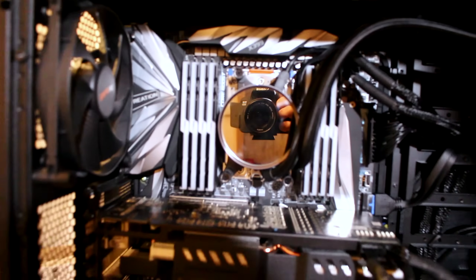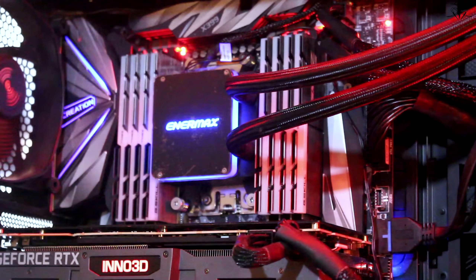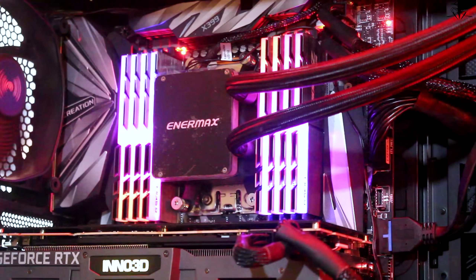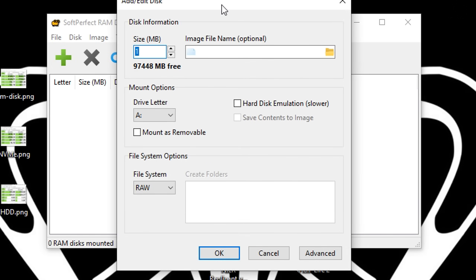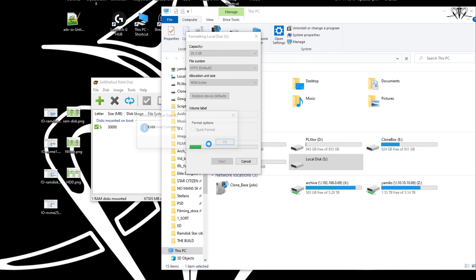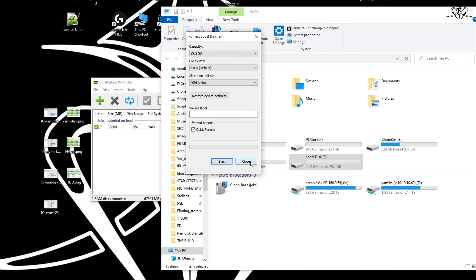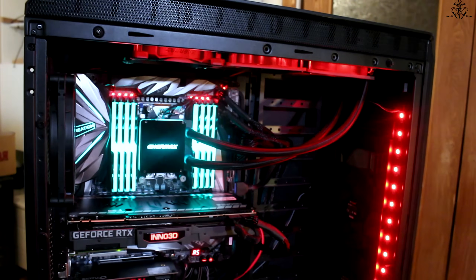So, how could you run a game off RAM? These days there are a few useful, some even free, programs that can take a part of your RAM and turn it into an ordinary drive. Since I've used SoftPerfect's RAM disk before, I'll use that — but know it's not the only one. Still, RAM is RAM: once the power goes out, the files get deleted, so don't think you can use it for everyday stuff.